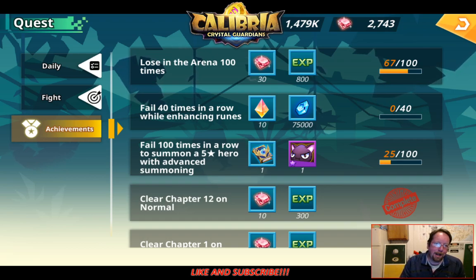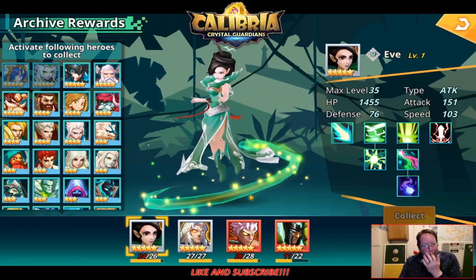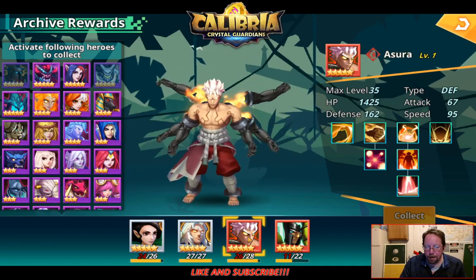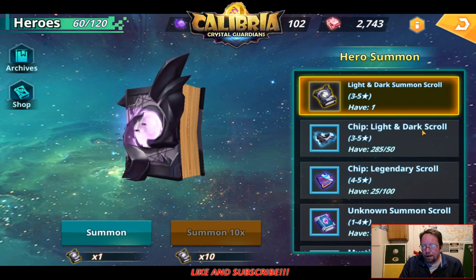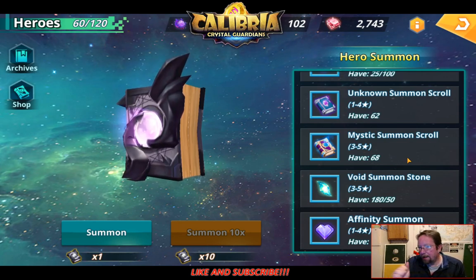We are going to do some summons - we have a bunch of them. I did want to highlight how many fails at summoning a 5-star we have in a row. We have 25 summons without a 5-star and we're almost going to get to 100 in this video. I also want to highlight our archives and archive rewards. I need two more each for Eve and two more each for Asura. We're not going to get Hades in this run but I do have a good amount of summons. I have six light and dark and 68 mystical summons, so we are hoping for some new 5-stars.